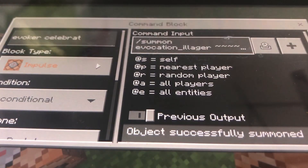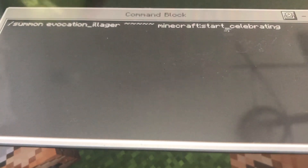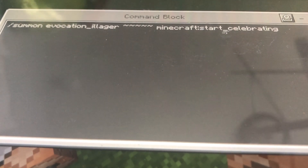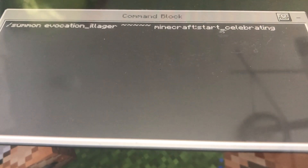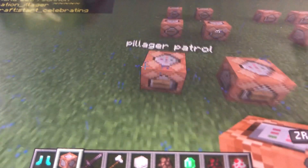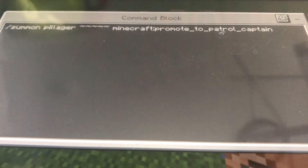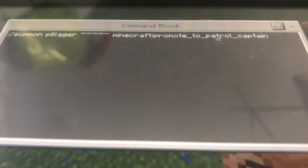Go back and go to the evoker celebrating: /summon evocation_illager (for Bedrock Edition, or just evoker for Java Edition), then five squiggly lines, minecraft:start_celebrating. Now let's go to the next row — the pillager patroller: /summon pillager, five squiggly lines, minecraft:promote_to_patrol_captain.